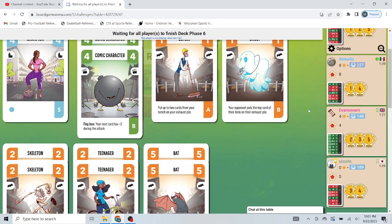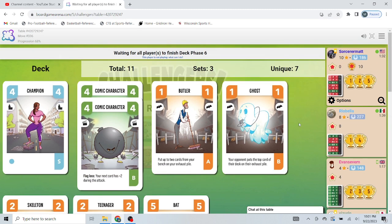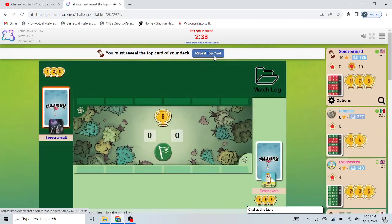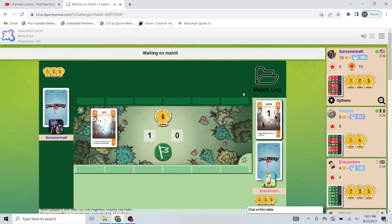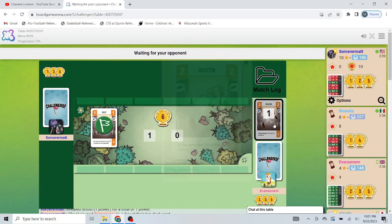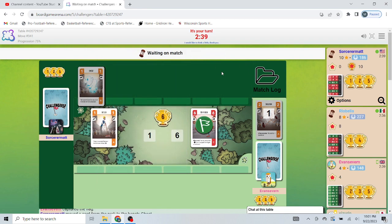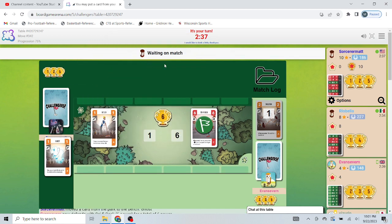The only thing we have is double Teenager, but the big thing is we do not have a way to recur them — which is how this deck really becomes very powerful. This comic character, though — four power that buffs something else on attack — is not nothing. Let's move that there.